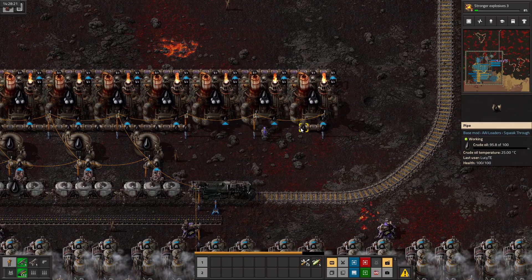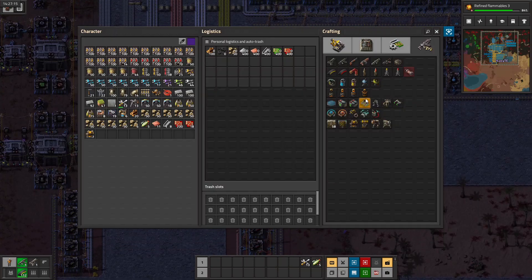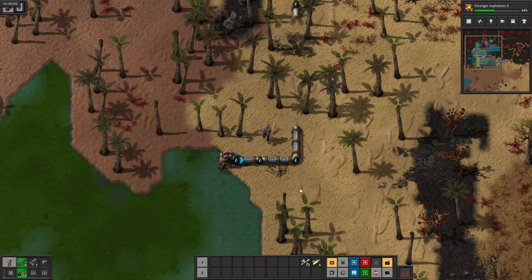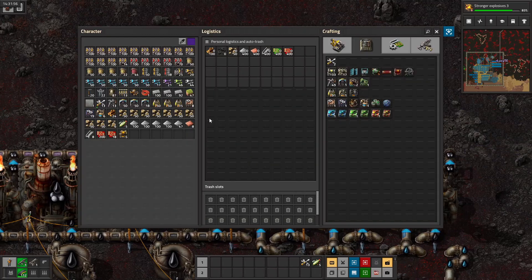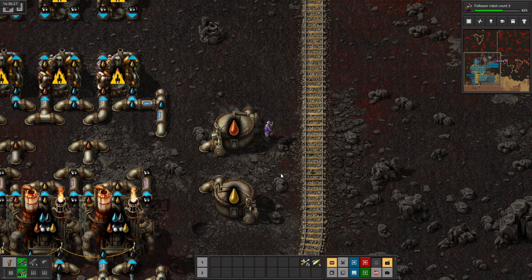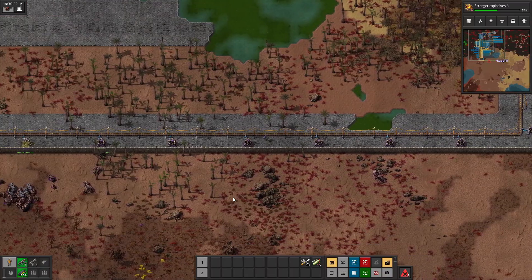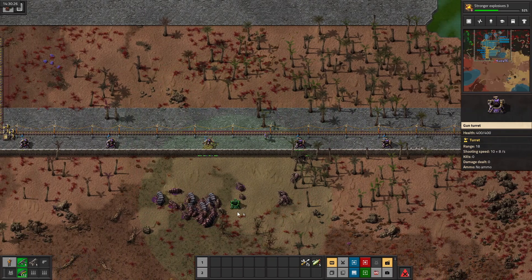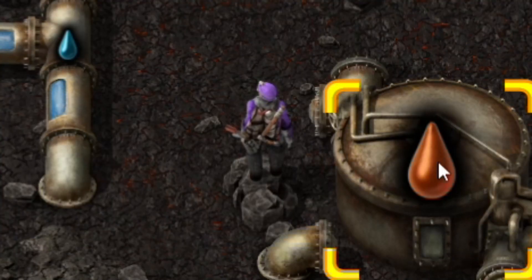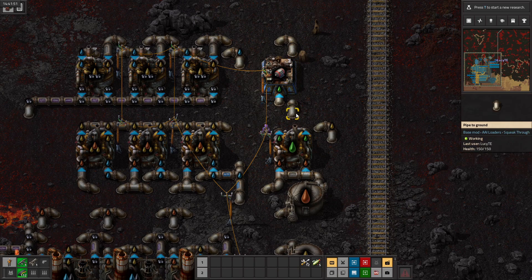The first thing I do after the research slam is set up some advanced oil processing, because I want power armor. Advanced oil processing is different from basic oil processing because A, you need water, and B, it's more complicated, because it gives three outputs instead of one. Instead of just giving you the petroleum that you use for sulfur and plastic, it also gives you heavy oil and light oil, which you need for other products. During this time, I have to make another repair run to the walls, this one being notable because they actually broke a gun turret, which is not at all ominous or foreboding. But since that isn't at all an issue I should be worrying about, I just set up an electric motor area, because I really want that power armor, and electric motors are one of the ingredients.